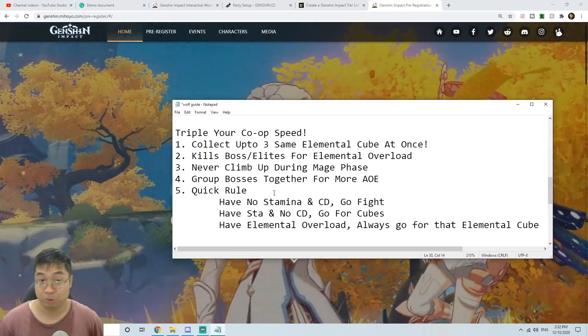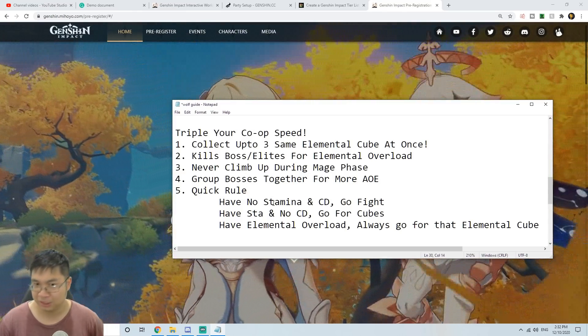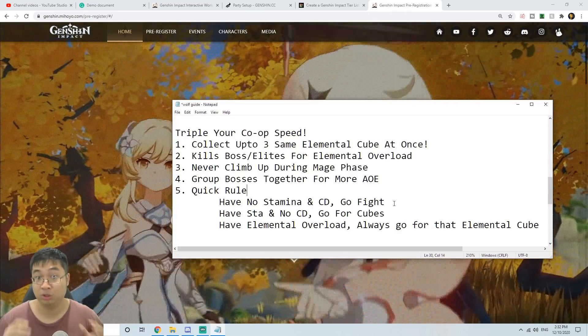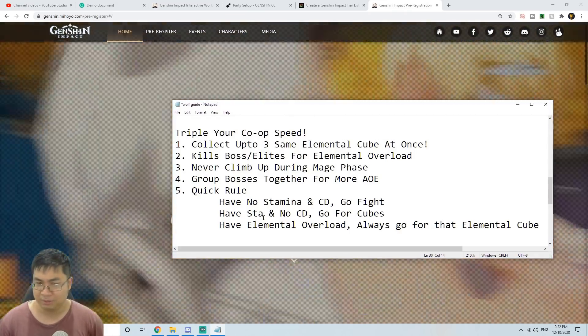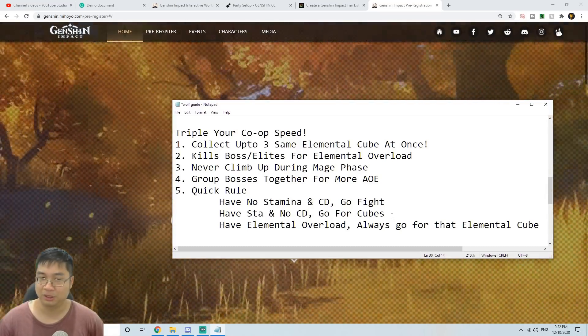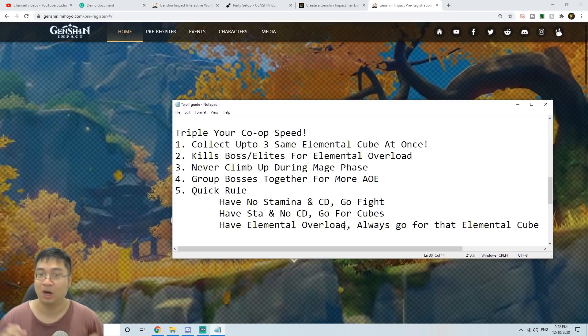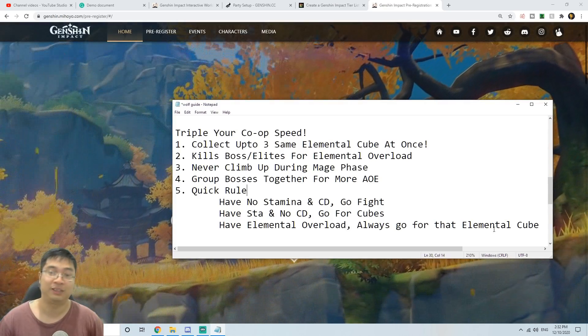Lastly, the quick rule of thumb: when you have no stamina and your abilities are on cooldown, go fight the boss — use your burst spells and E spells. When you have lots of stamina and no cooldowns, go for the cubes. And when elemental overload is buffing a particular element, always go for the elemental cubes of that nature.